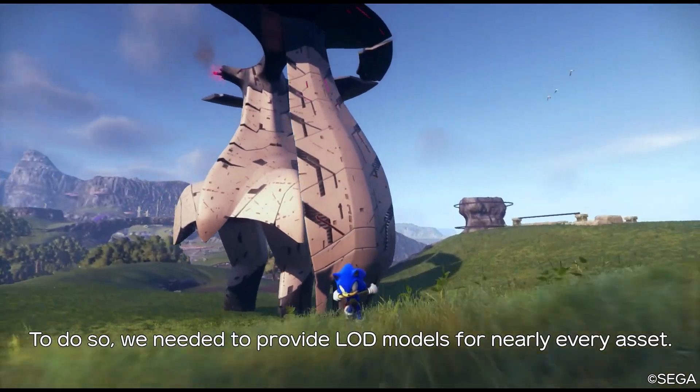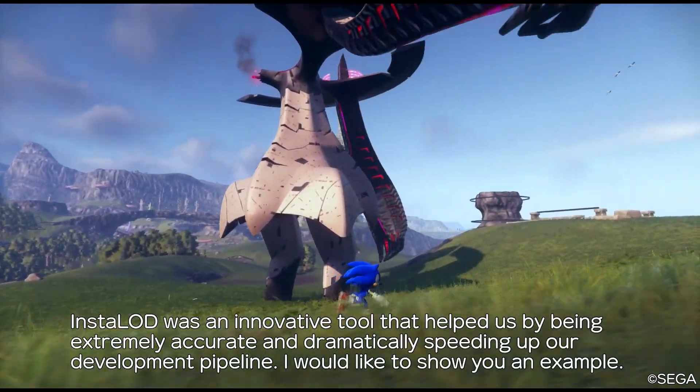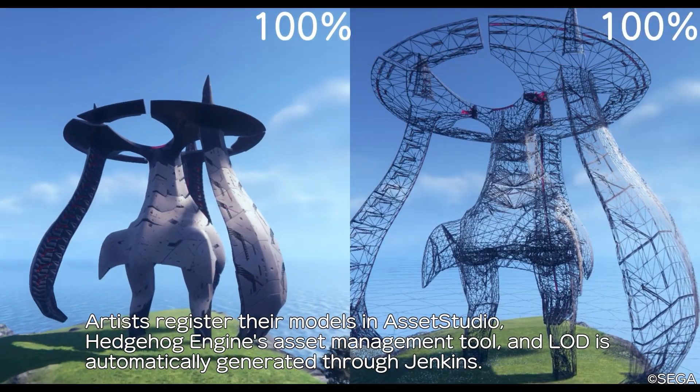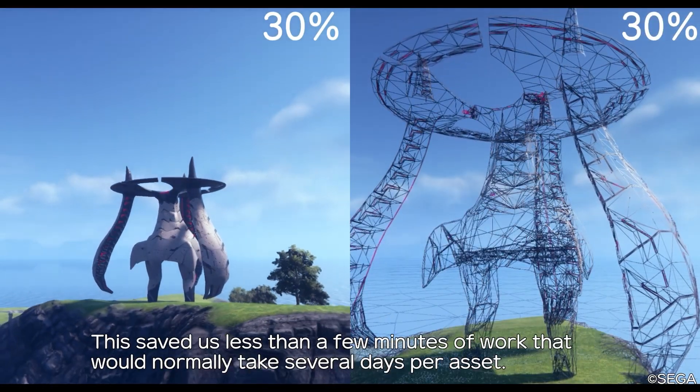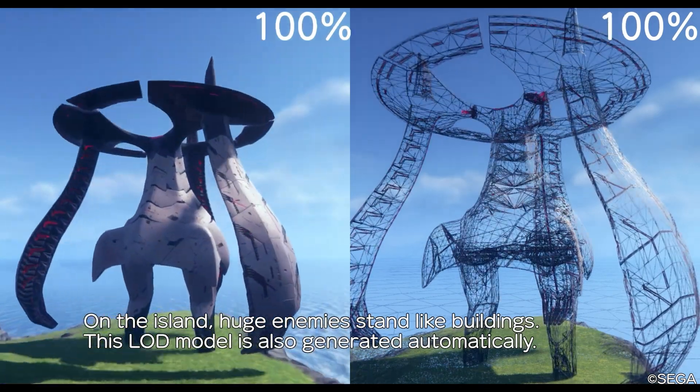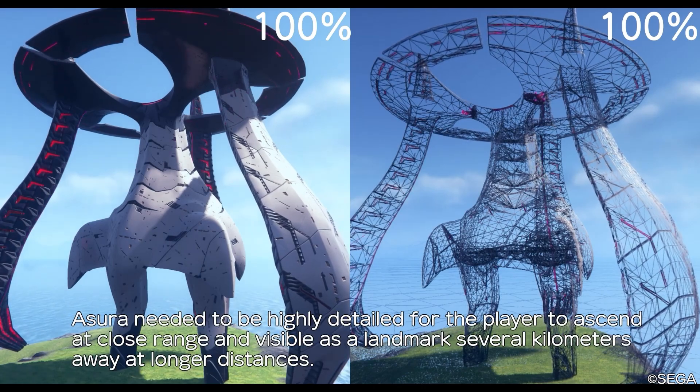As this is the first time in the Sonic series that the player can view the island from any 360-degree view, it was a major challenge to create a landscape that would allow Sonic to move at high speeds without breaking up or dropping out. To do so, the team needed to provide LOD models for nearly every asset.